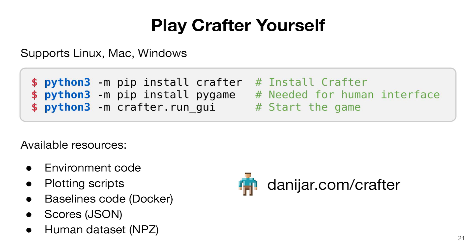If you're interested in Crafter, you can very easily install the game and play it yourself on the computer. We support Linux, Mac, and Windows. On the project website you can find many resources, including the code of the environment, the code for plotting scripts, the code for reproducible baselines as Docker files, the scores of all the experiments in the paper, and the human dataset.